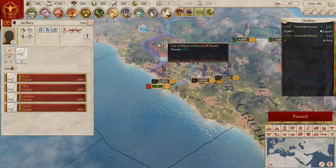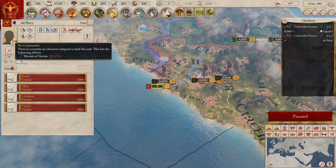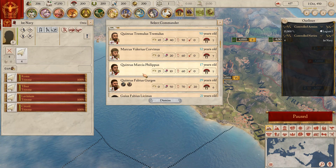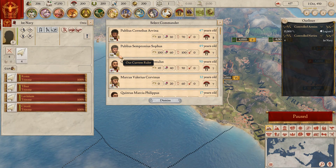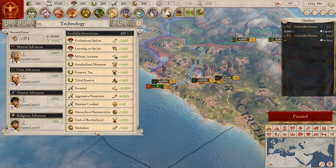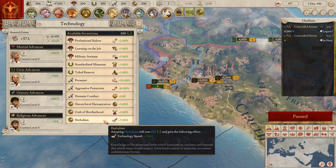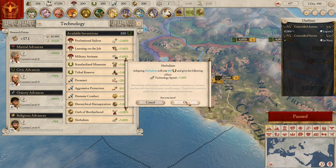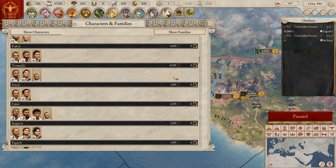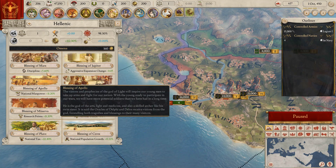I'm going to move you up here because we're going to do an early war. Give the ships to someone who's extremely loyal. We don't need to give it to our current commander. In inventions, we're going to go for the national tax modifier, because the only problem with this game so far is I can't figure out the economy yet — I keep running out of money really quickly. We're going to have some early wars, so discipline for the armies wouldn't be a bad choice.